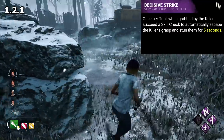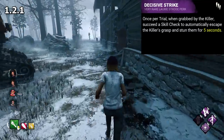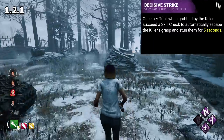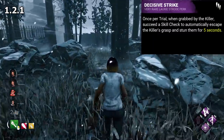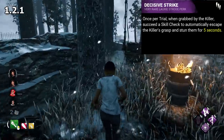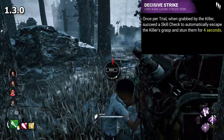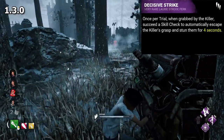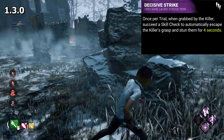This is clearly far freer than DS's currently very restrictive parameters, giving a 60 second window after being unhooked, and disallowing any form of productive action without deactivation. Shockingly, despite the power of this perk, the first nerf in 1.3.0 was only to reduce the stun duration from 5 seconds to 4 seconds. So yeah, DS has always been kinda powerful.